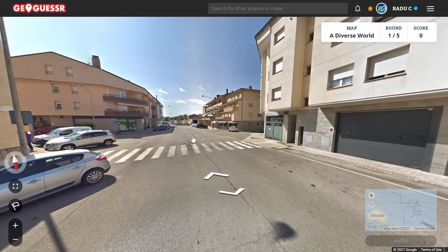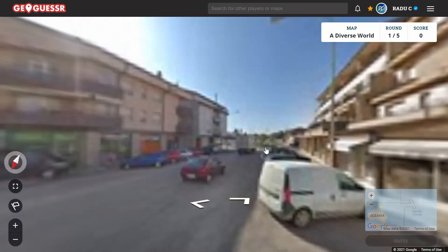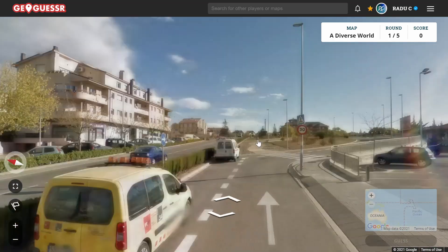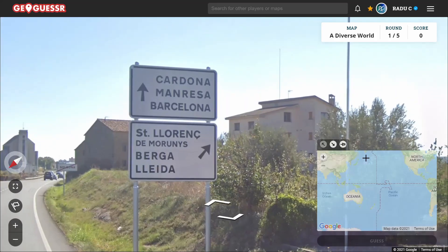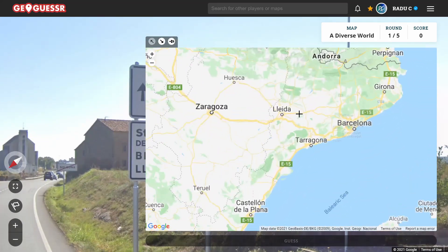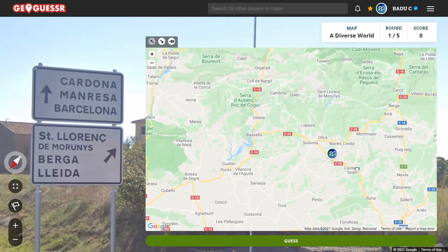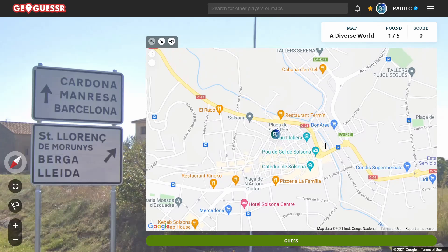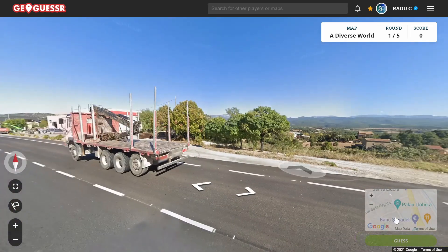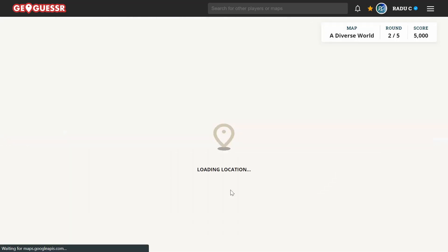The first round looks like Spain. I'm checking for street signs or anything useful. I spot a Lidl, which is good to keep in mind for pinpointing. Then we get some nice signs: Barcelona is the big one, and then Lleida, which is another fairly large town in the area. I also see Cardona. So I'm guessing we'd have to be in the Osona area. Now getting my bearings — it looks like we're leaving the town, and with the Lidl there, we have to be just north. Quick one.